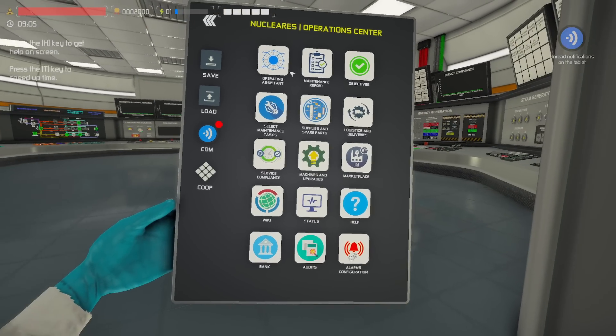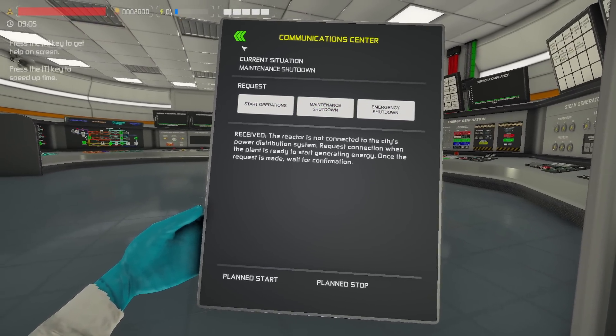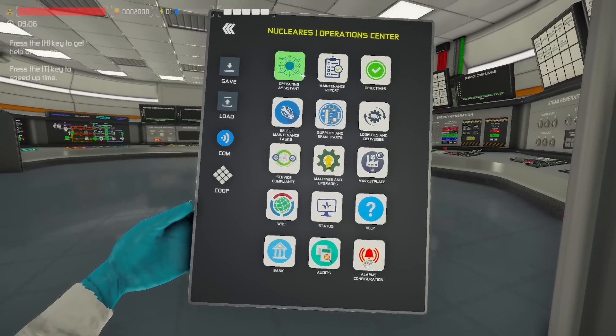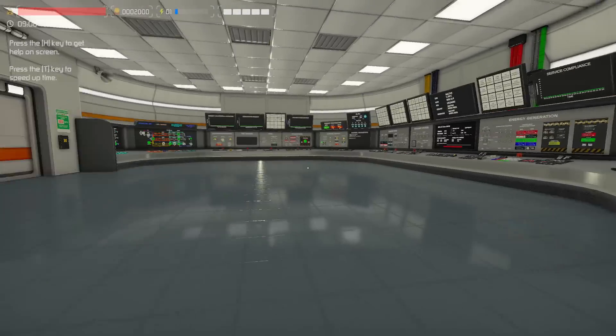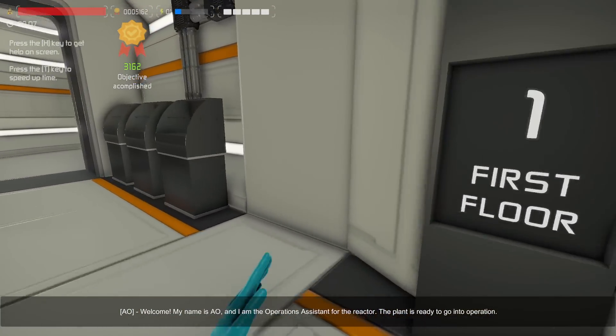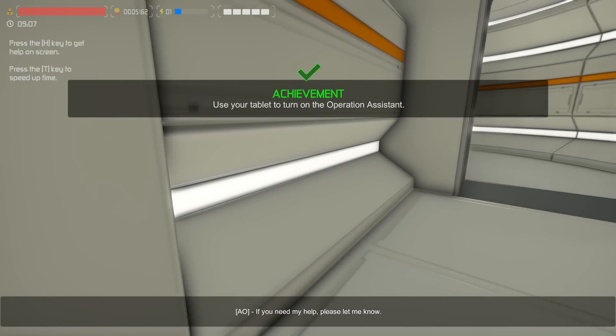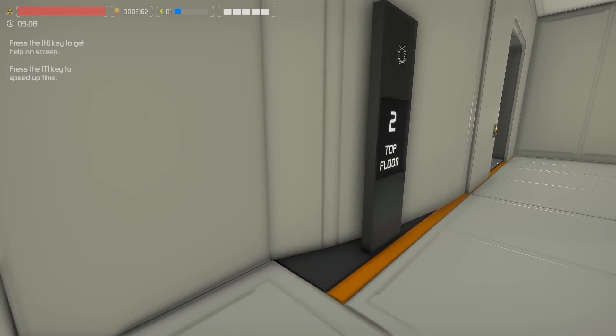One of the big things that is really different is the fact that now we have to actually tell downtown we intend to send them power. The other thing that makes it a little more challenging is now we have to synchronize generators and all that other stuff. It's a little different, and it's kind of cool — I appreciate the fact that we're adding levels of detail into things.